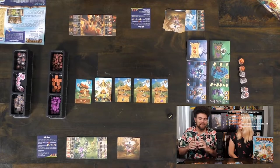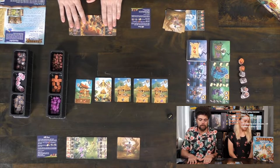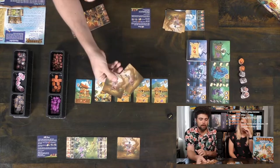Alright guys, let's go ahead and take it to the top down and I will show you how to play the game Bella Magica and how to win. So this game is Bella Magica, and as you can see, we are playing with our player boards here. Each of our player boards is going to come with two starting goblins — these are our starting goblins here. They're randomly given out and the rest go back into the box.